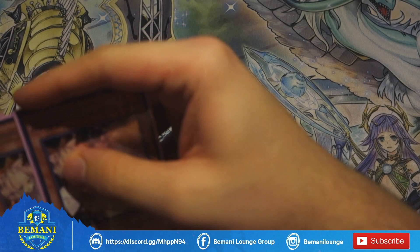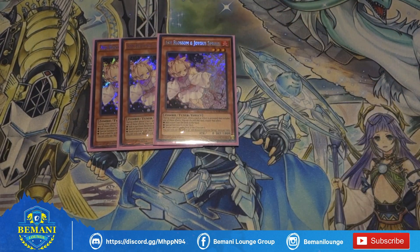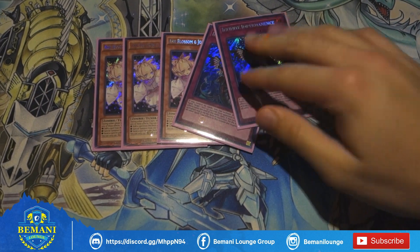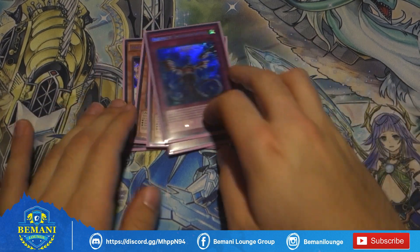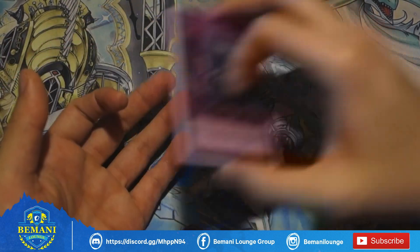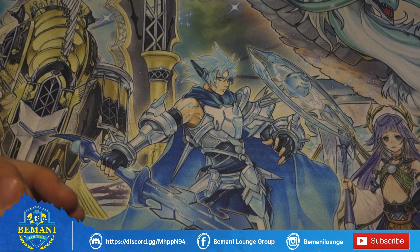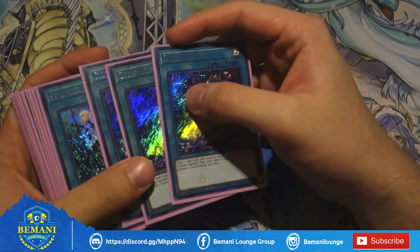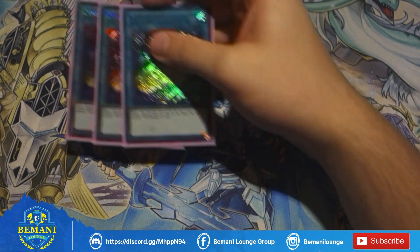For our traditional hand traps, we play 3 Ash Blossom and Joyous Spring accompanied with 2 Infinite Impermanence — so 5 hand traps total. You need some defense, but I think when you go to numbers like 14 or 16 hand traps it becomes too much. The rest of the cards just help us gain more cards rather than take away cards from our opponent.